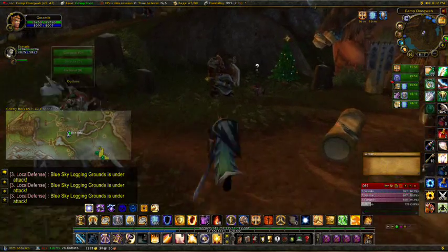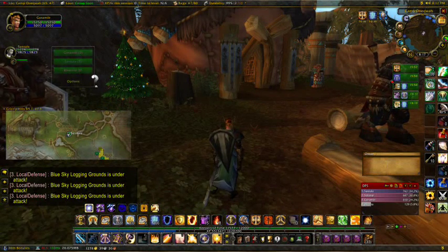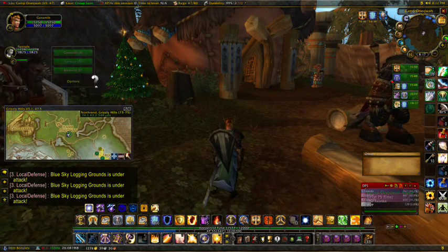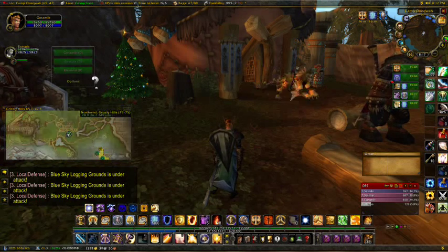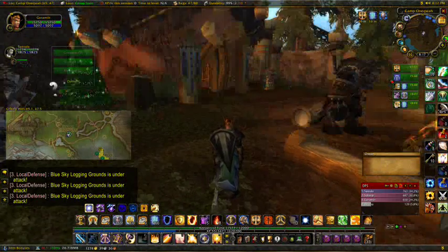Okay everybody, this is Gormir here and I'm going to give you a walkthrough on Carbonite Quest. Carbonite is a quest helper program that will give you the opportunity to set some waypoints and do some pretty neat things.